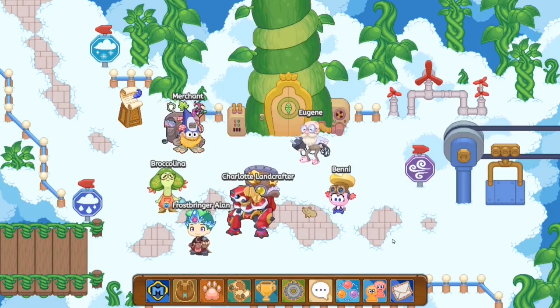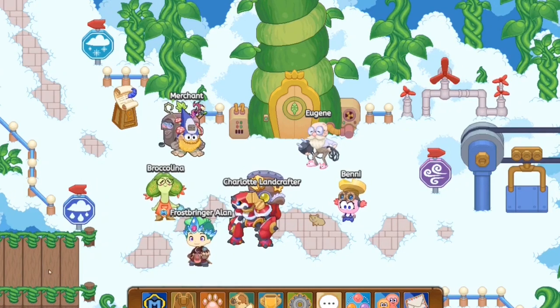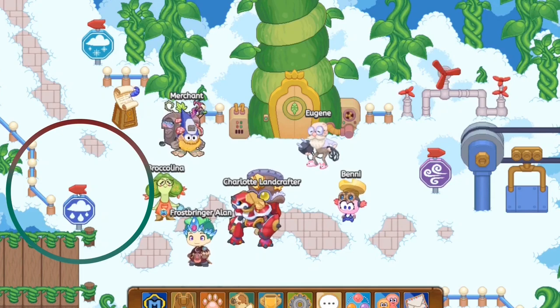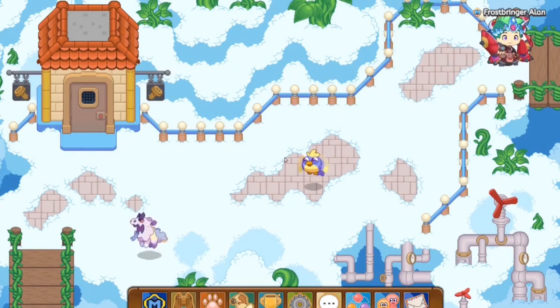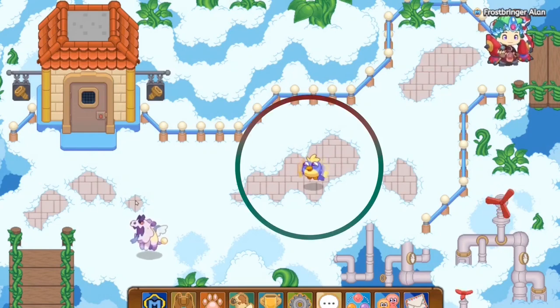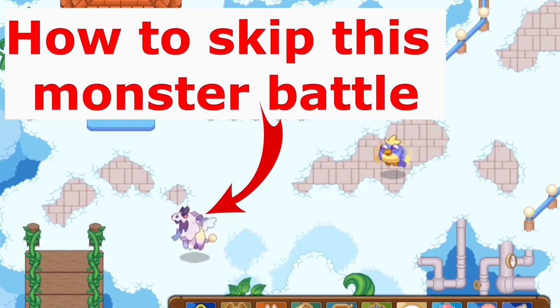So right, the first thing which you guys will need to do is you'll just need to have access to Skywatch. That's literally all you need to do. First thing which you guys will need to do is you guys will need to follow this arrow all the way. You guys see this arrow — you want to head to the side over here. Now what you guys want to do is you want to battle this monster, but skip this monster battle. I will be showing you guys how to skip this monster battle in a few seconds.